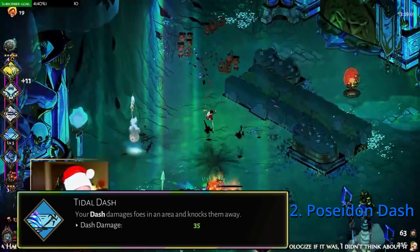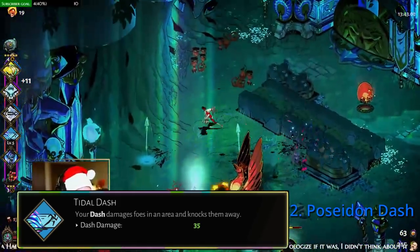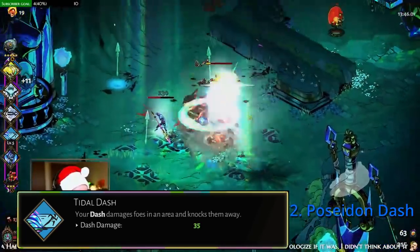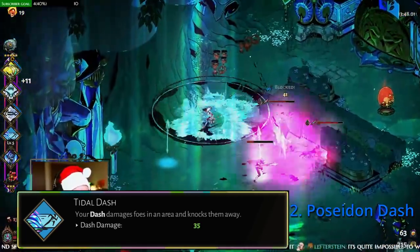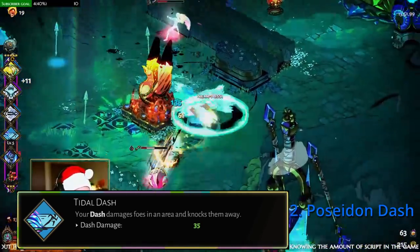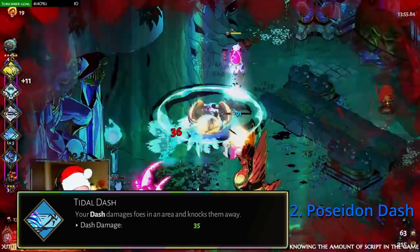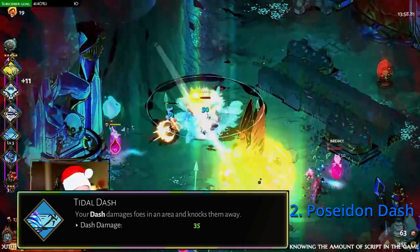In second place, I have to give this to Poseidon Dash. Poseidon Dash provides so much area damage that it trivializes most obstacles. The dash even has the potential to provide all necessary damage by itself in a run. You can combine it with Seastorm and you end up with one ability that completely wrecks the game. For speedrunning, this would be in the number one spot for sure.